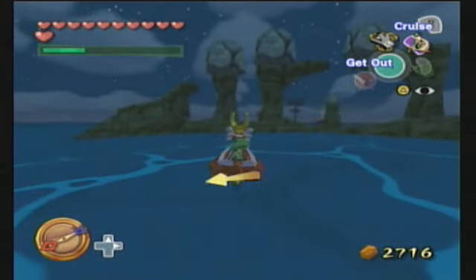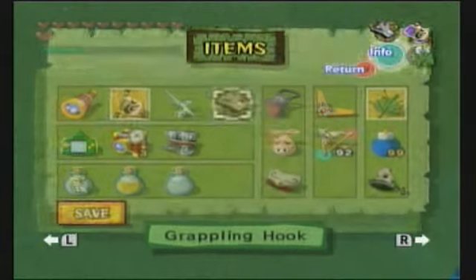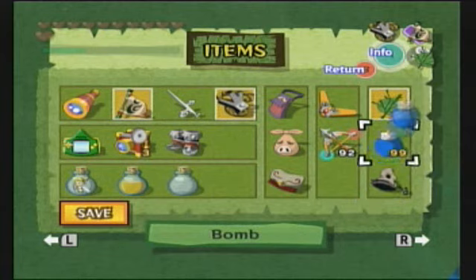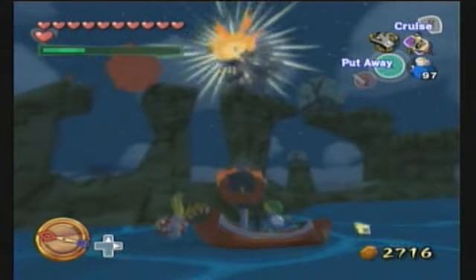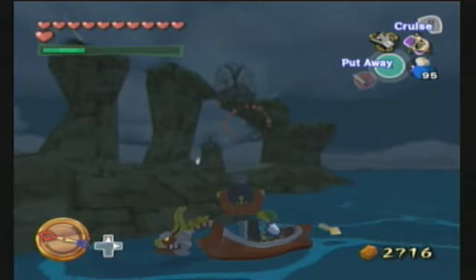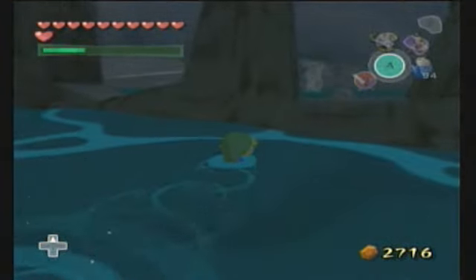So the idea behind this island is that you've got these bombs placed on top of pillars. I guess they think you're supposed to actually get off the island and try to throw bombs at them from the land, but I prefer to just do it this way. Speed things right along here. Down a little bit, there we go. Now we should be able to get around here a little bit easier.